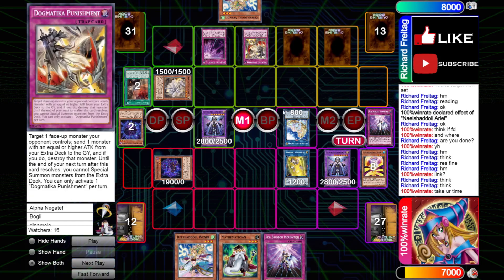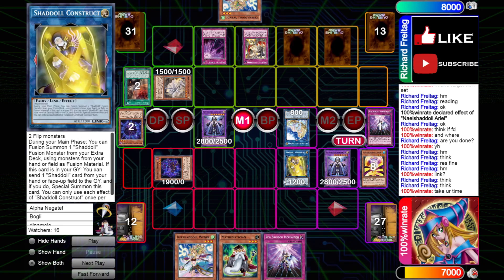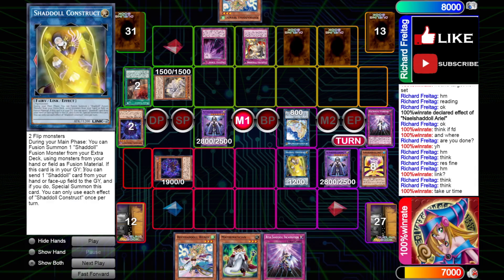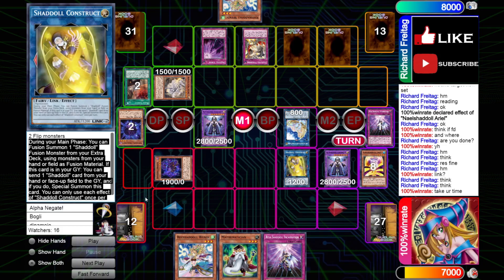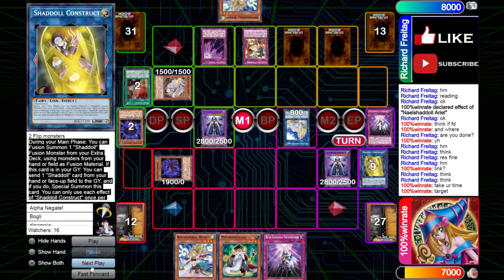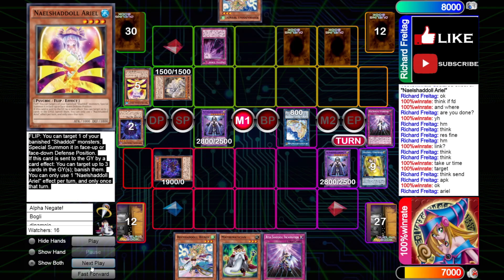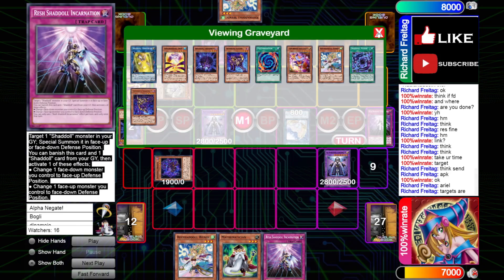Our opponent's going to Punishment — I think he kind of has to, otherwise we just gained too much advantage here. But the good thing is, even if he pops it, we can bring it back and Special Summon it because of its second effect — you send any Shoal card from your hand or face-up field to the graveyard and Special Summon this card from your graveyard. He's going to send an Apglone to gain more advantage. Apglone effect searches Ariel, then they discard Ariel. That Punishment forced our opponent to commit essentially two cards — the Punishment and then specifically searching an Ariel to get rid of the Construct in the graveyard. That just shows how powerful this is.